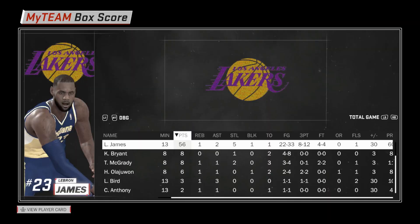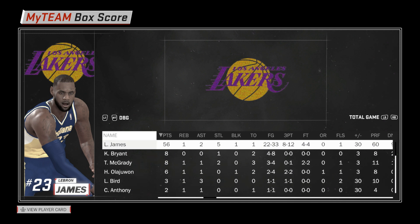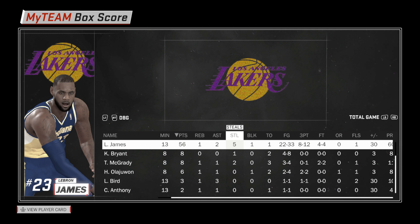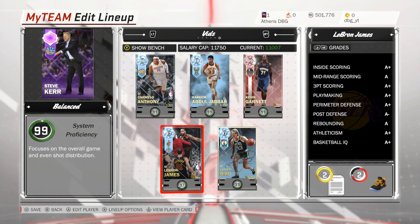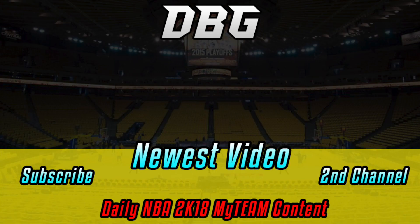LeBron out-running everyone to the basket — 56 points. LeBron James ends up shooting 22 of 33, exactly 66.66% from the field, and shot the exact same percentage from three and from two. He shot 8 of 12 from three, which is insane. The starters were plus-30 while he was on the field. He finished with 56 points, one rebound, two assists, five steals, one block, and only one turnover. That's the video — this LeBron James had a beast of a game. Like, comment, and subscribe, and I can't wait to use him with Diamond Dwyane Wade tomorrow assuming this hits 300 likes.